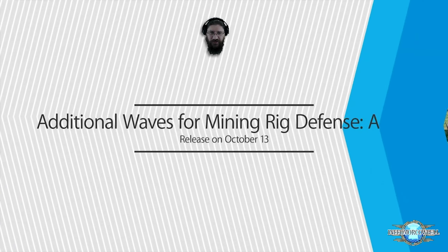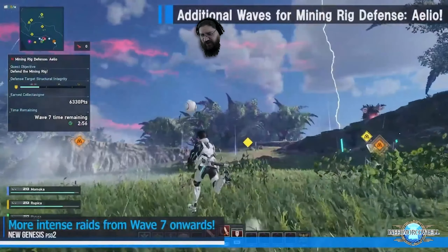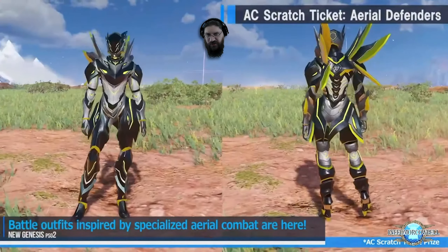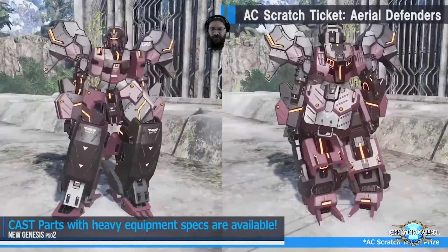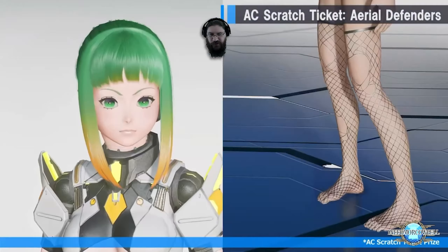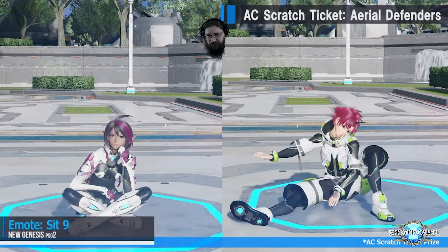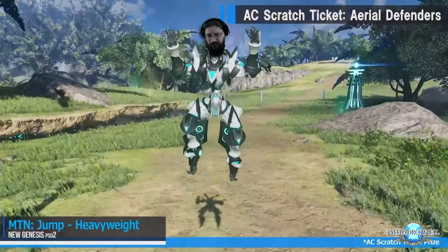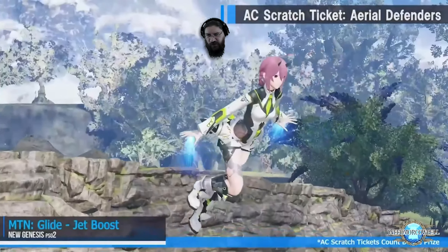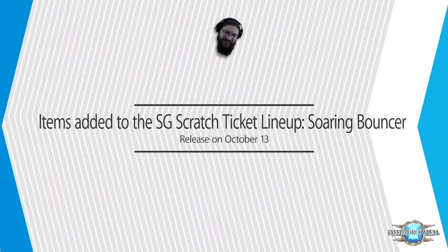They added additional waves to Mining Rig Defense Alio — it says waves but they only show wave seven, so there might be more intense raids from wave seven onwards. We got a new aerial defenders with cast parts. The female doesn't really look like a cast but it's there. You got your finger snap, city emotes, a heavyweight emote, landing jump movement, and an Iron Man-looking hand boosters. They show off the soaring blades.